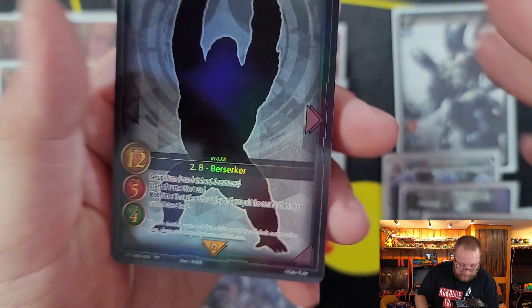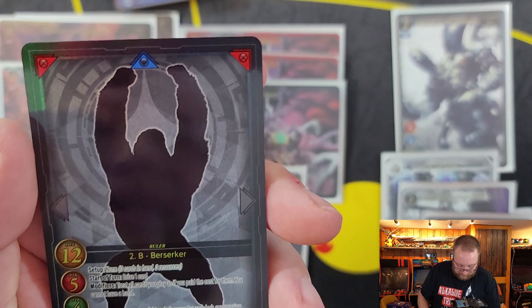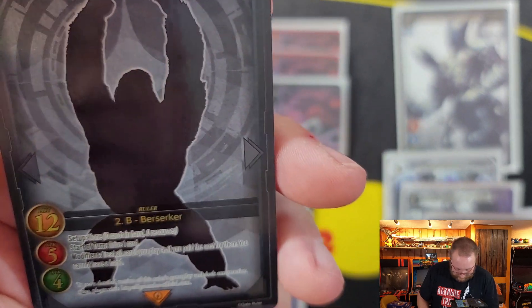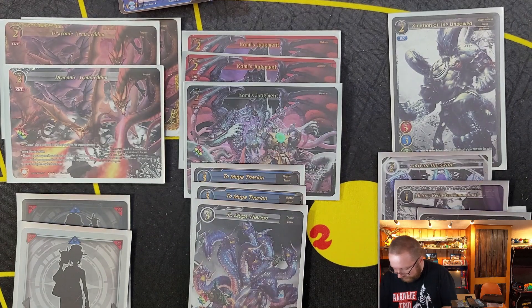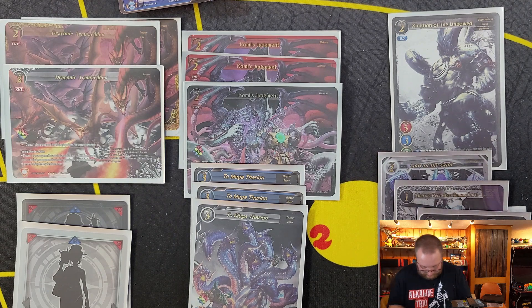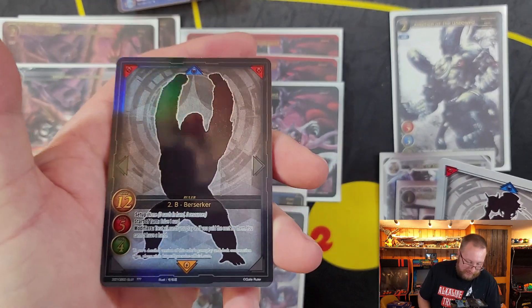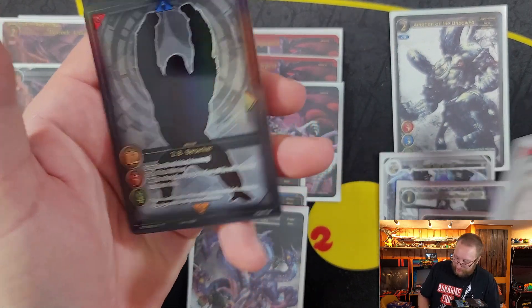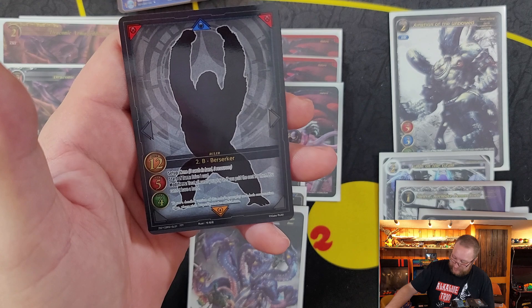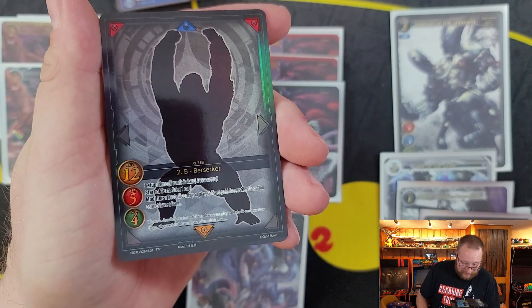This is the third one — the Berserker. If you look down here, it actually says question mark for the rarity. That's awesome. This has got to be different than the regular Berserker, right? Nope — it's exactly the same. I guess it's just something to throw out when you're playing the game to confuse people. Looks like a giant gorilla in the background. Pretty awesome.